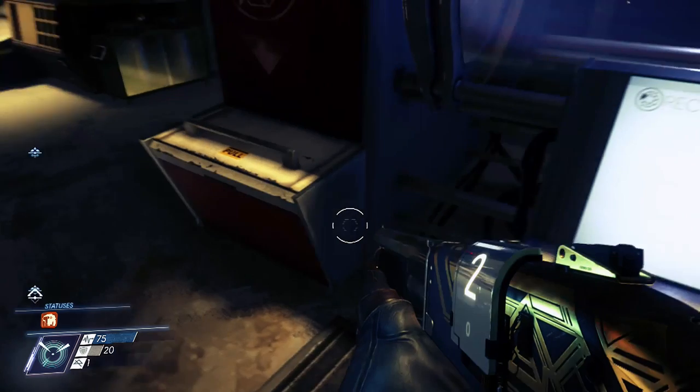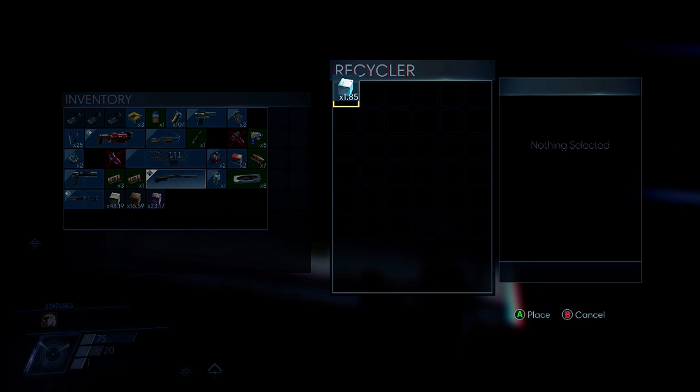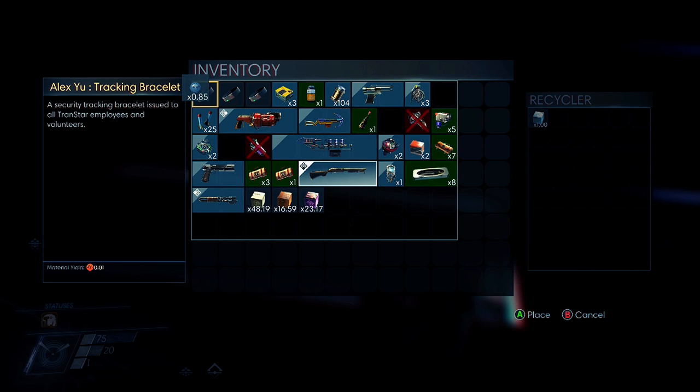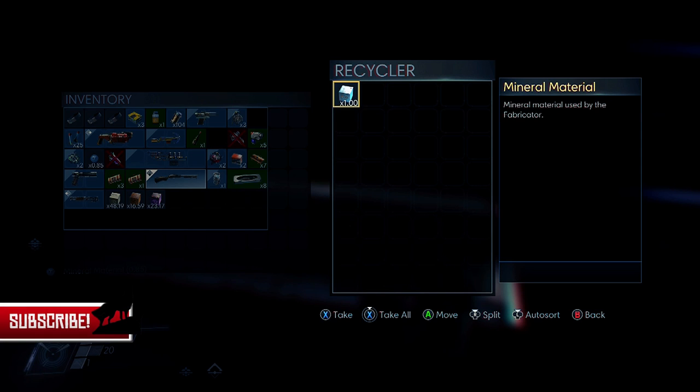So you want to open up your recycler. The key is that you have to have any material over here at the value of exactly 1.00 — it has to be at 1, it cannot be greater than 1. So I'm going to show you right now what I'm talking about. I'm going to make the value of the material at 1 and then fill the whole recycler up — it's a 48-square recycler.